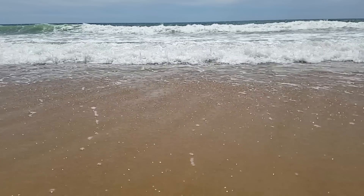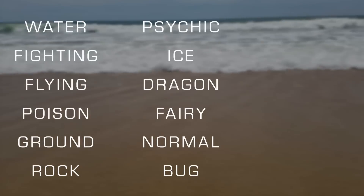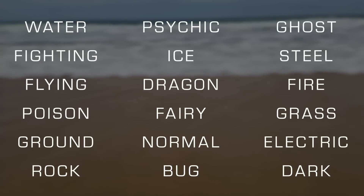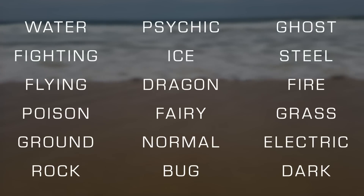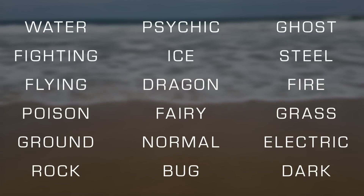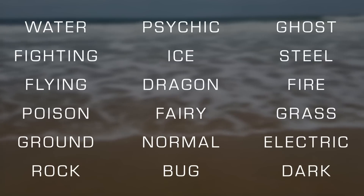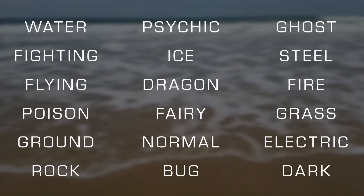Those new to the Pokémon franchise should know that all Pokémon also have a type. Examples are Water, Fire, Electric, and more. Types each have strengths and weaknesses in relation to other types. For example, Electric is considered super effective against Water type, and Water is not very effective against Electric. You want to make sure that you pick a Pokémon with a type advantage in your favor when you head into battle.